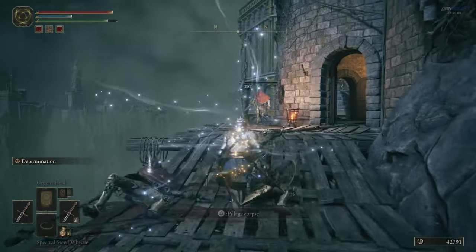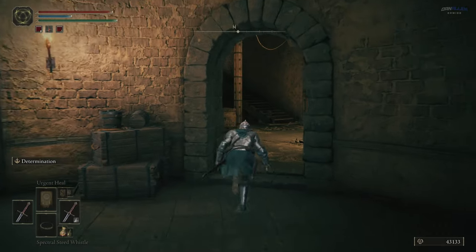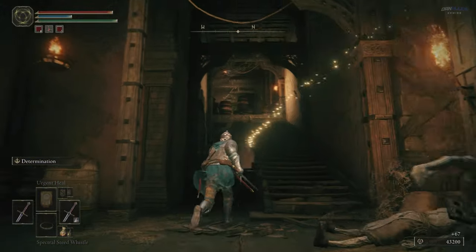Not duplicating them, but we're essentially making it so we can have them in both hands, which some of you might not have known. So instead of going up the stairs here, you're going to go to the left, and in the back corner you're going to find the hook claws.